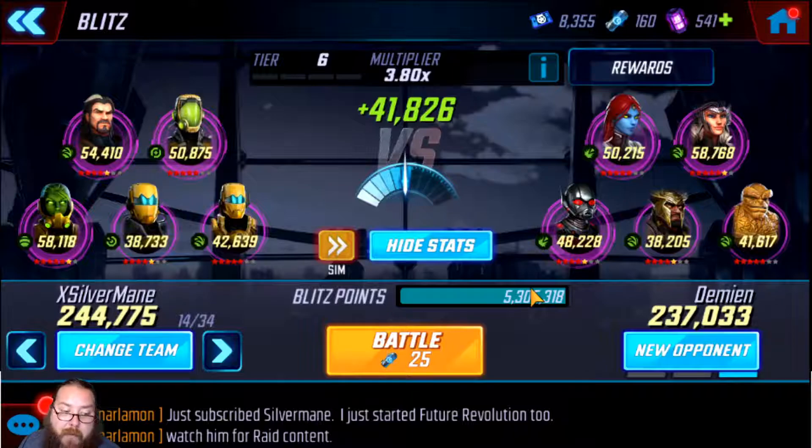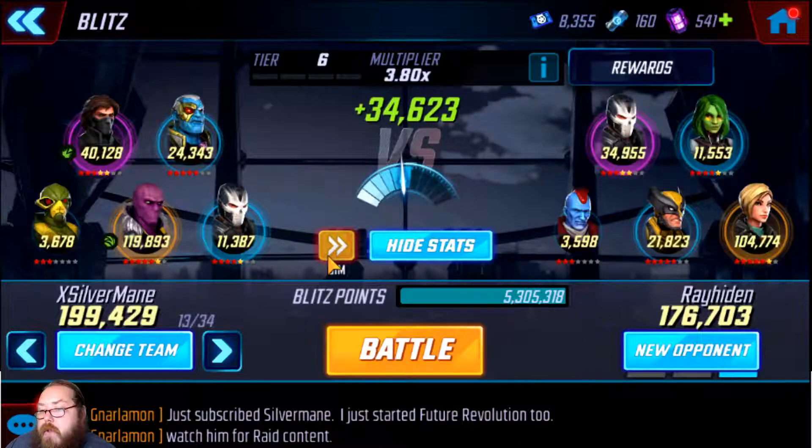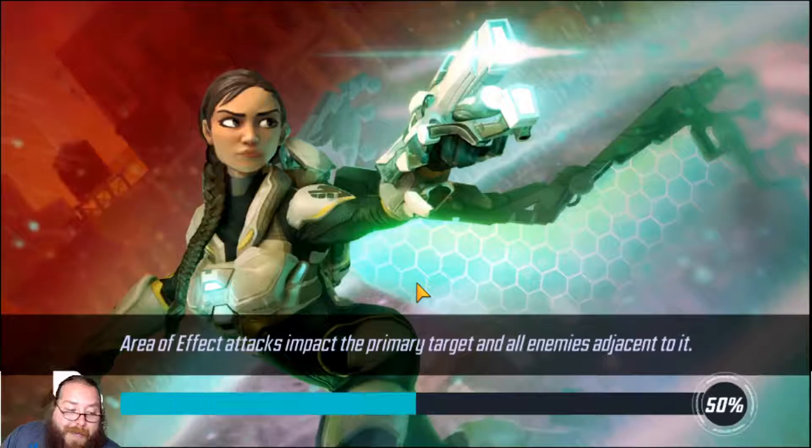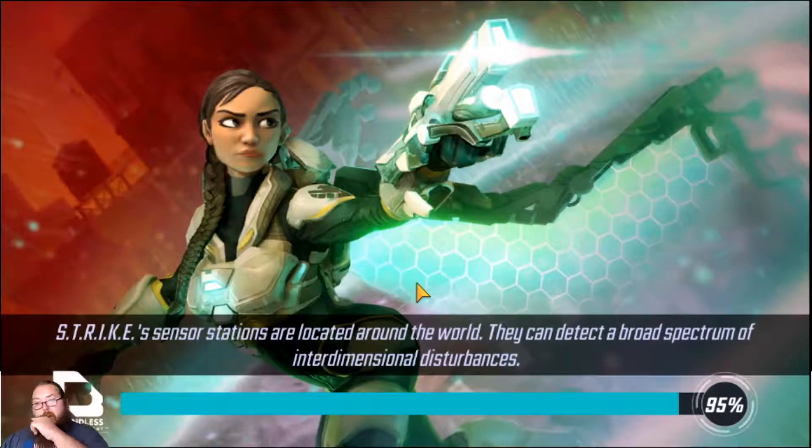Free-to-play or new players — not someone sitting here with 34 teams like me — you're going to want to manual blitz because it's less blitzing since you have fewer teams, and you get nearly double the fire essence. I'll turn off sim, hit battle — it's the Captain Marvel event so it'd be cool to get top 10 and get her closer to seven stars. This could be huge for newer players, getting that fire essence and being able to buy stuff from the event tab.